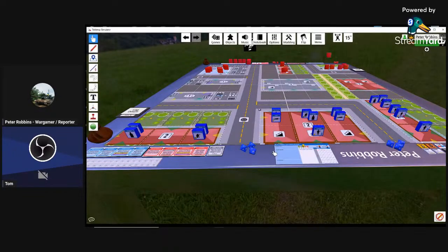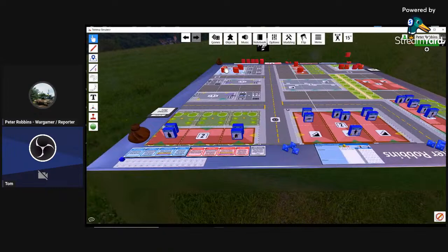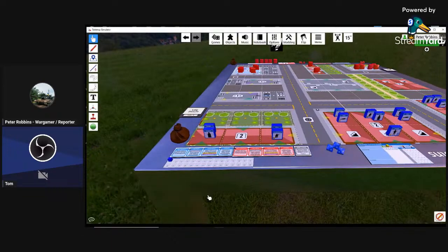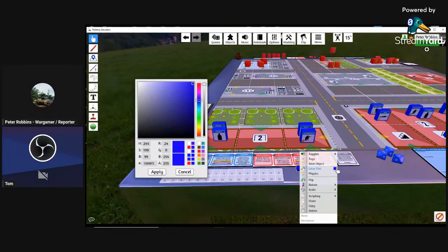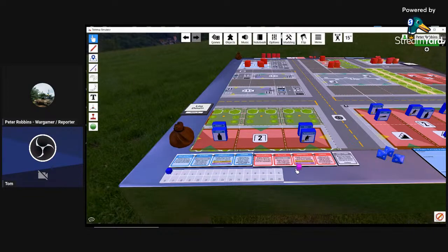For this scenario, we have a grab bag of toys. There are a few things that are going to show up. Let me make a marker here of when things are going to show up. Every two turns something interesting happens. Let's just do a roll for this demo.